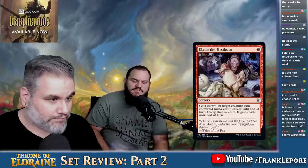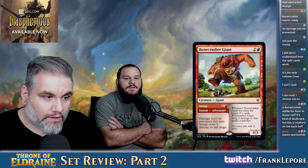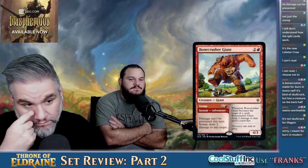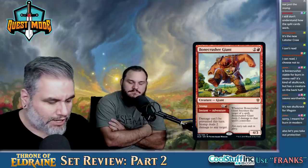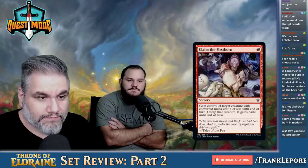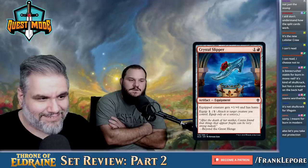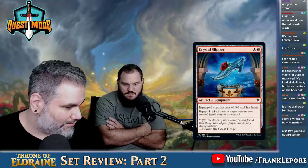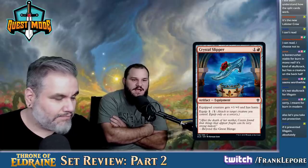Is the Stomp an instant? Yes, the front half is an instant. It's also a built-in way to deal with Core Firewalker — because they block your Goblin Guide, and then you cast this against them, and damage can't be prevented, so the protection doesn't work. You target their face with Stomp when they block your creature with Core Firewalker. That works.